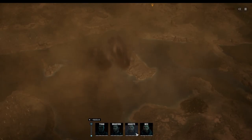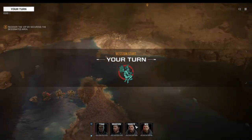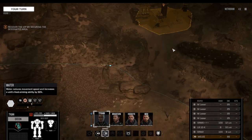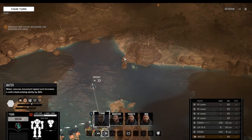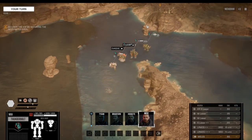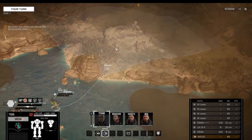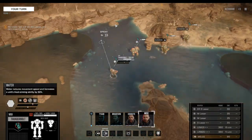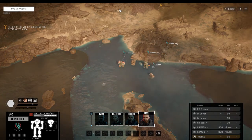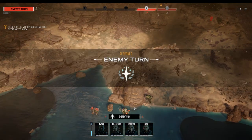Here we go — let's drop our new squad. I am so excited to finally have both assault mechs with us. We're starting in a biome that is not optimal — it's pretty hot here, but we have water. All we need to do is recover a VIP from there. Moving up. This little forest here might be helpful. We're already seeing signs of enemies.